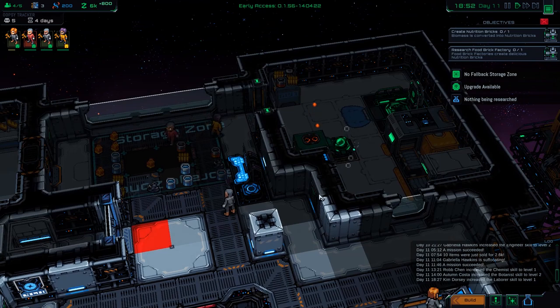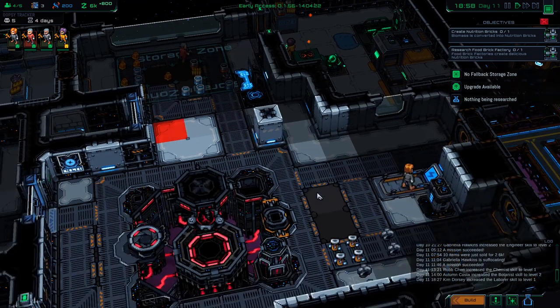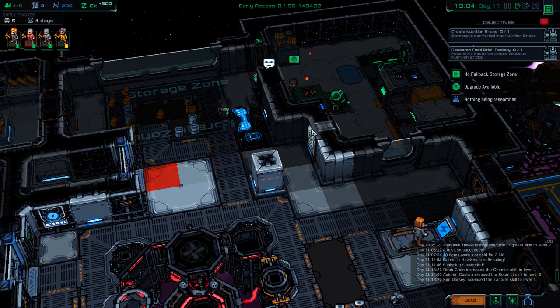Good morning, everyone. Dave from the Wee Hours here, back with some more Starmancer, where I think things are ticking along quite nicely. We've got four colonists now. Rob has joined the team after being sprung out of the goo chamber, and he's doing just fine.